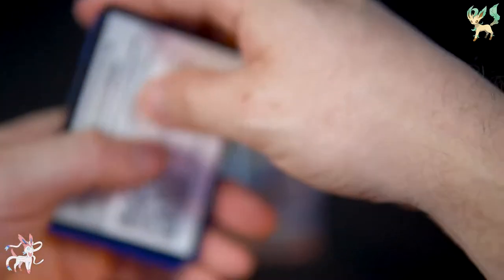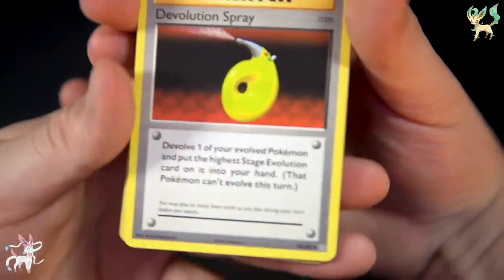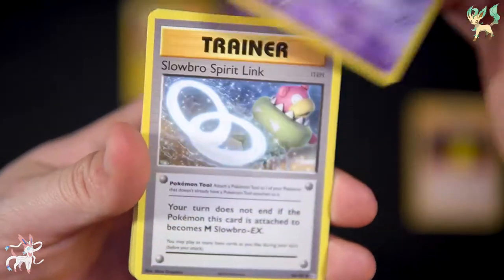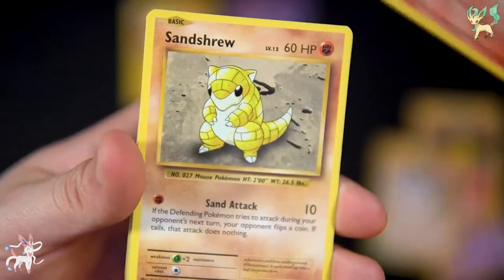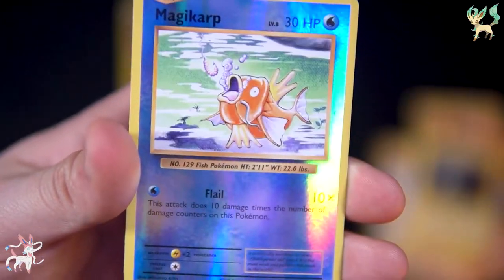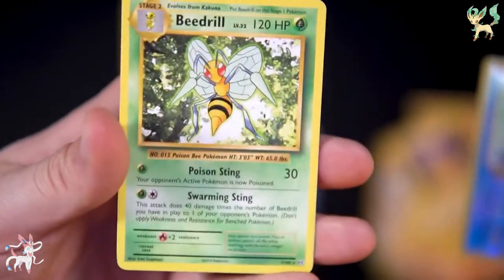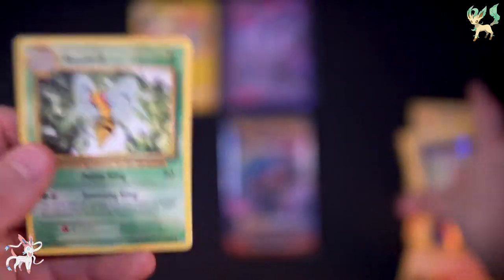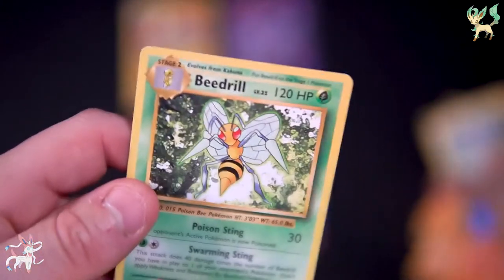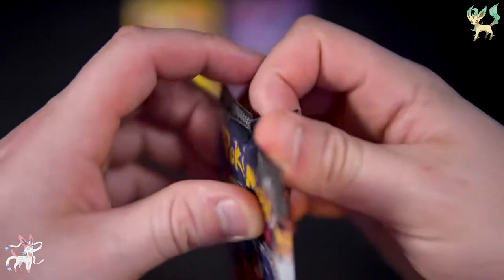Evolutions pack next. We got Devolution Spray, Nidorino, Spirit Link, Vulpix, Ponyta, Magnemite, Pikachu, Magikarp flailing in the wind and then... a freaking Beedrill! Stop this! Stop it! This is my nightmare. Sylveon, you've proven so far to be a load of crap.